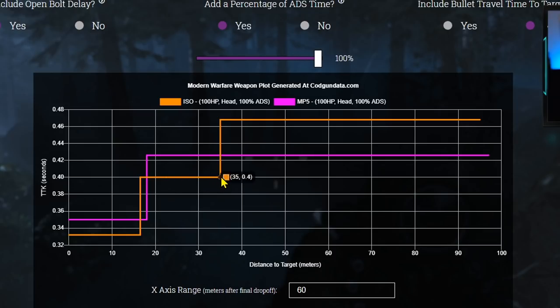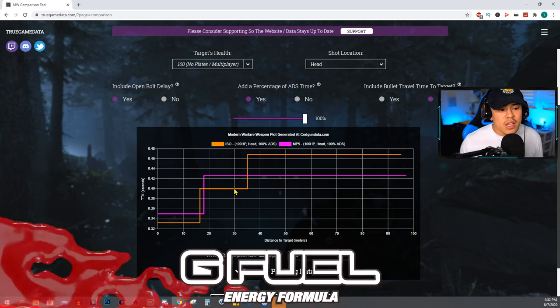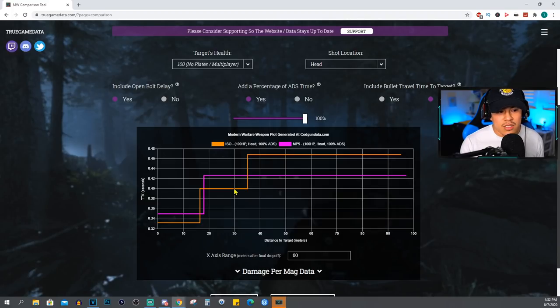If you take a look further down the graph, the ranges are still dominant for the ISO at 35 meters at most. So you can imagine using the ISO is going to be very effective at long ranges. However, I don't really recommend using SMGs at that range — maybe 30 meters at the most is as far as you should use an SMG. You also have to take into account the magazine size of the ISO. The default magazine size is only 20 rounds per mag, so you would definitely have to put in an extended mag like the 30 round or the 50 round drum mag on the ISO. As far as headshots go, the clear winner is going to be the ISO.